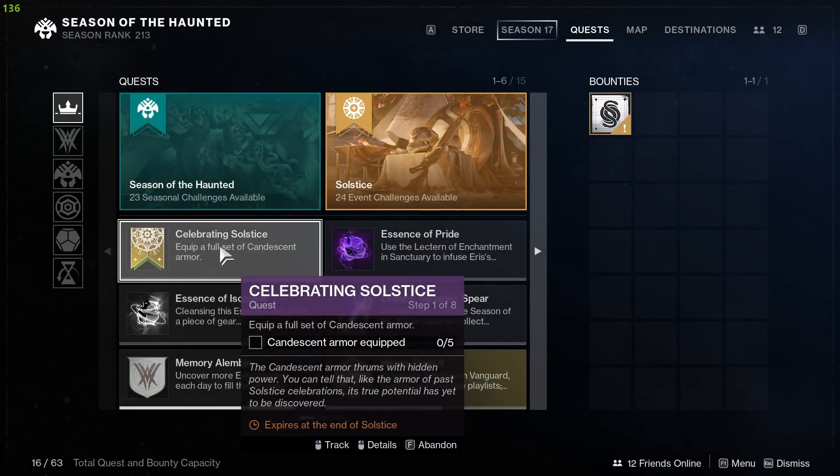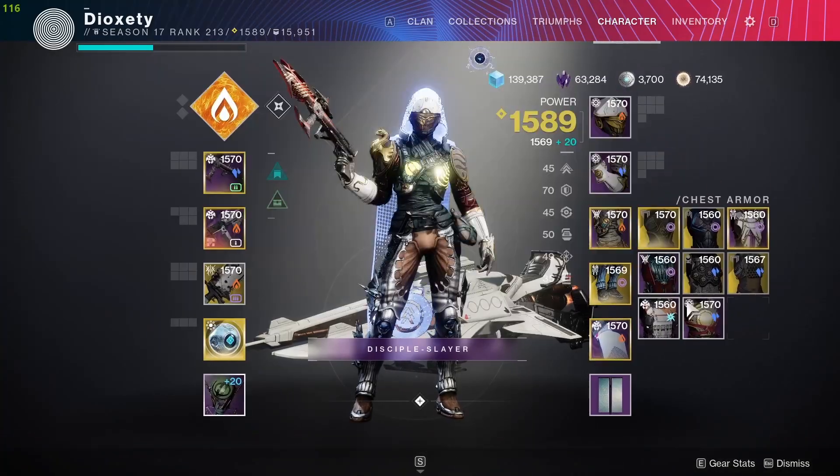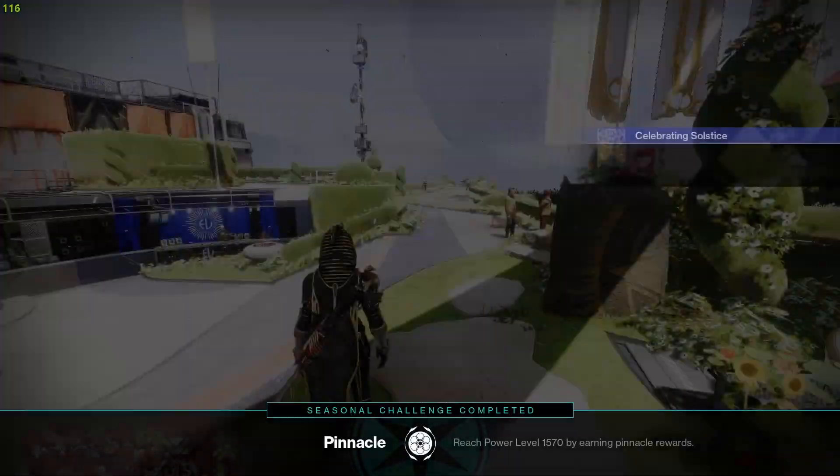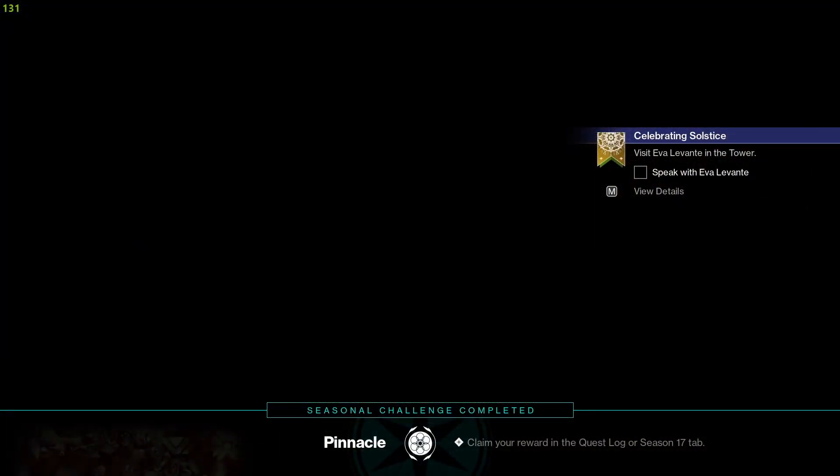For step one, equip the Cadessa armor set you got from Eva. After equipping the armor, speak to Eva again.